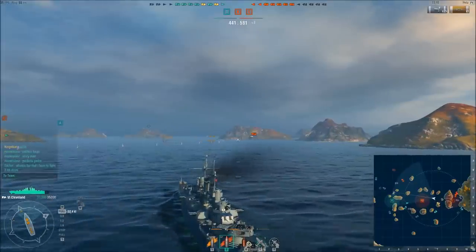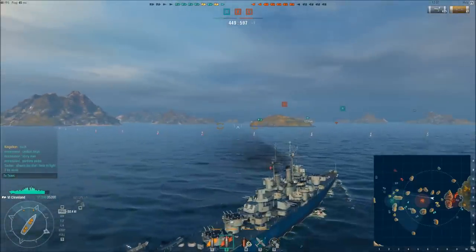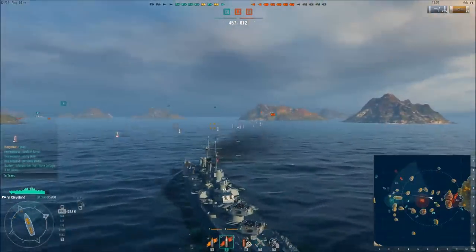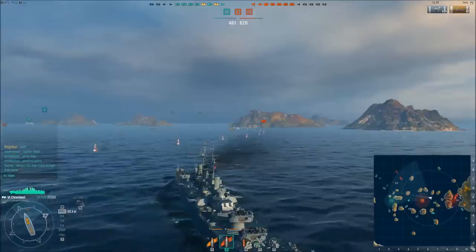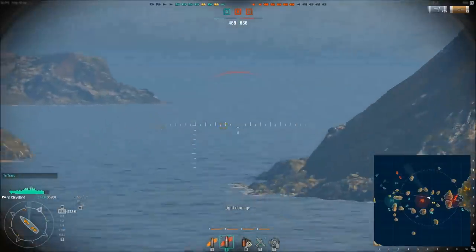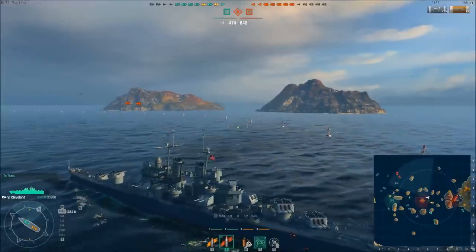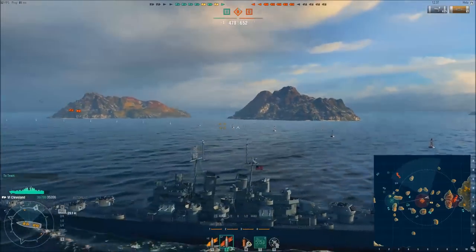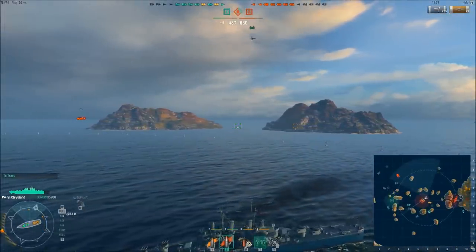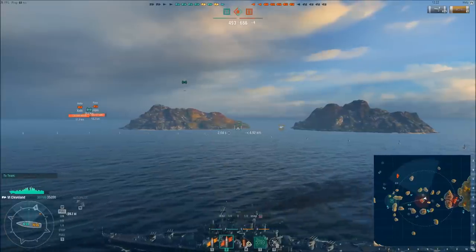I'm constantly scanning for targets until I get fire from a mystery destroyer which, with its concealment, is very difficult for me to spot. At this stage I should have launched my scout plane because this is when it would have been really useful. Those rounds came in from a destroyer I just could not see. I try to launch my scout plane to find it, but a scout plane also has difficulty detecting a destroyer due to its very high concealment value. Unfortunately my scout plane didn't pick up anything either.